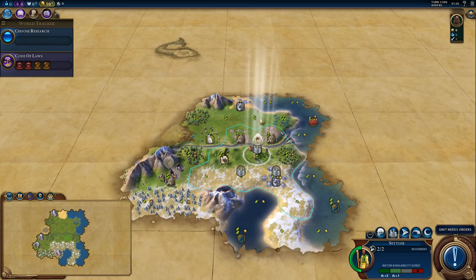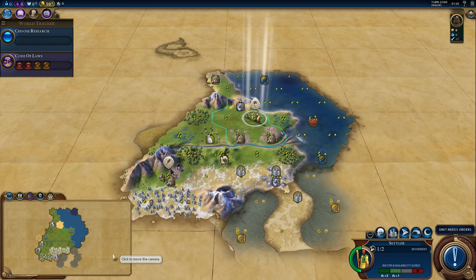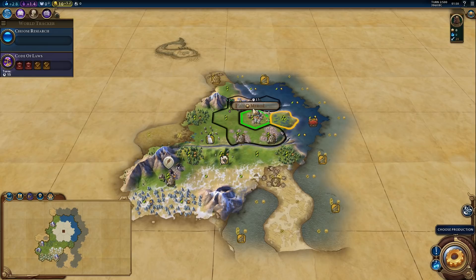We could settle our capital on the coast, but then we won't have a river. Still, we will get an instant boost for settling on the coast, which can be quite useful. Let's try settling on the coast — it will only cost us one turn. We'll have fish in range and silver will still be in range. We're settling right here, which gives us a sailing boost right away.